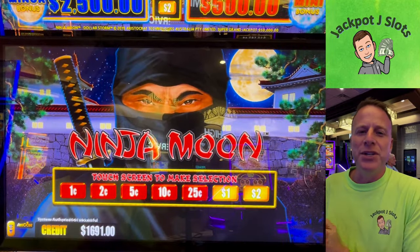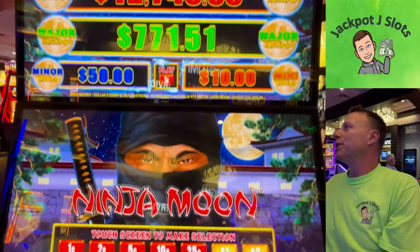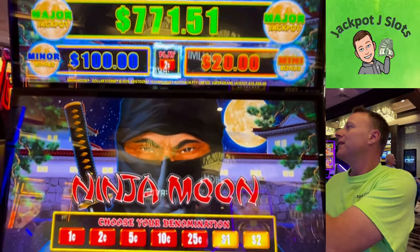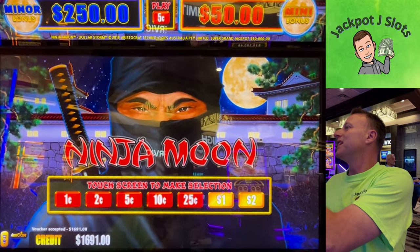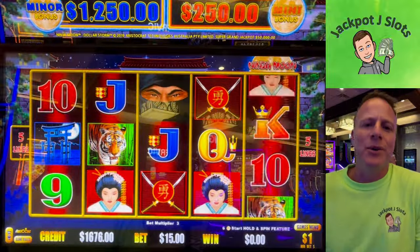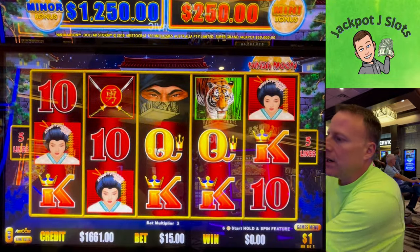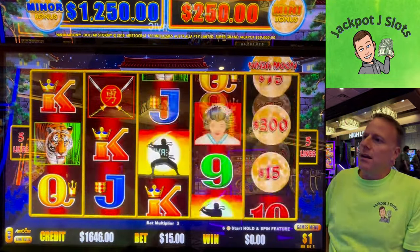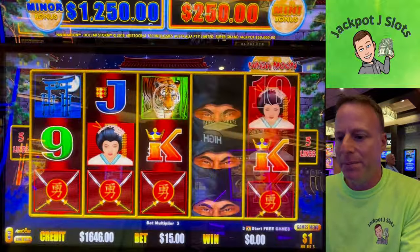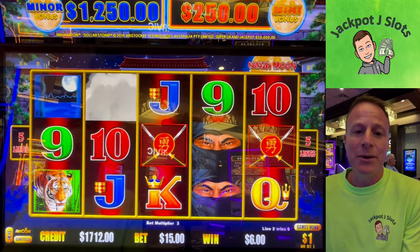All right, I've moved over to Ninja Moon. Got rid of one problem, picked up half a problem. Let me show you real quick — same grand jackpot, $771 major on here, that would be pretty good too. You can see we brought the ticket over, so let's go right to $1, $15 dollars. We'll kind of start the same way. This machine's a little bit quieter, so let's see — I'm going to try to put the microphone somewhere that'll pick up more of it.